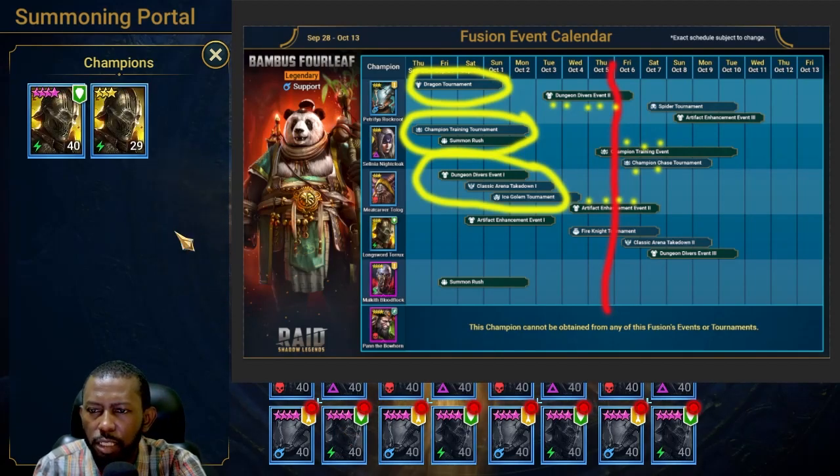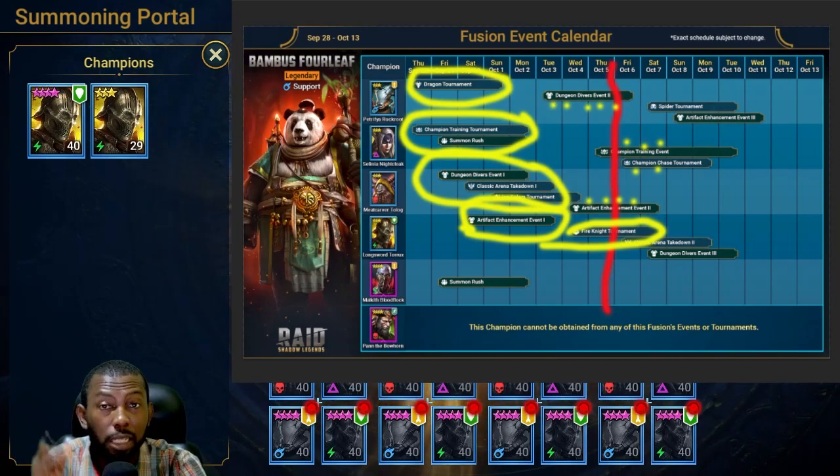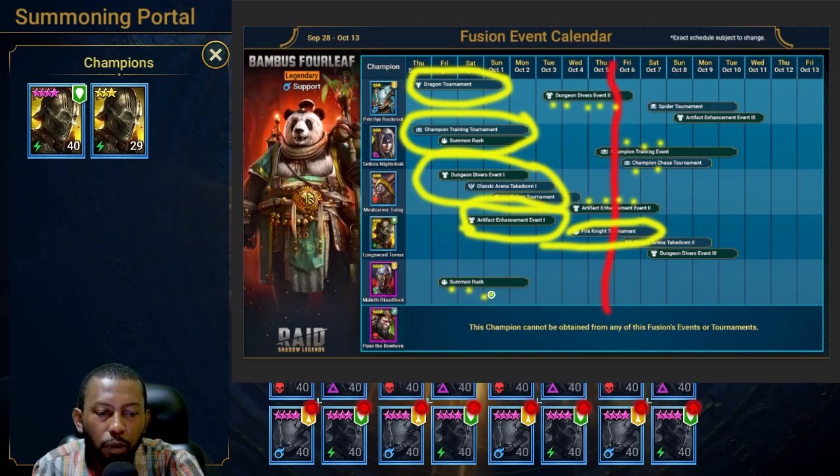For the last champion, I currently have two copies of him. He's available from Artifact Enhancement 1 and from the Fire Knight Tournament that's going on right now — I picked up one from Fire Knight and one from Artifact Enhancement, which is why I have two copies. I haven't yet done the Classic Arena Takedown launching tomorrow or the next Dungeon Divers for his last two copies. I'm on track.